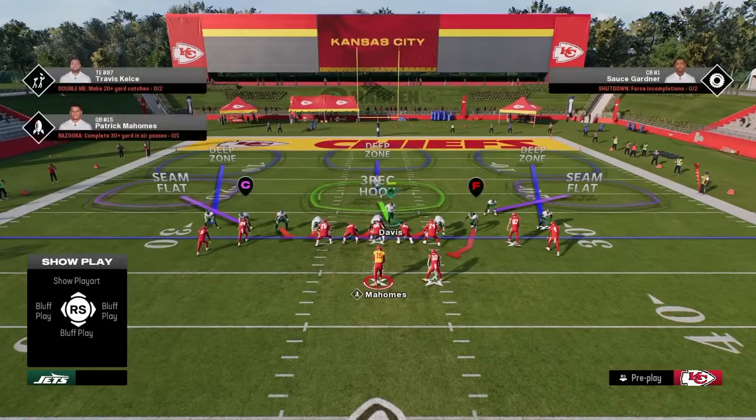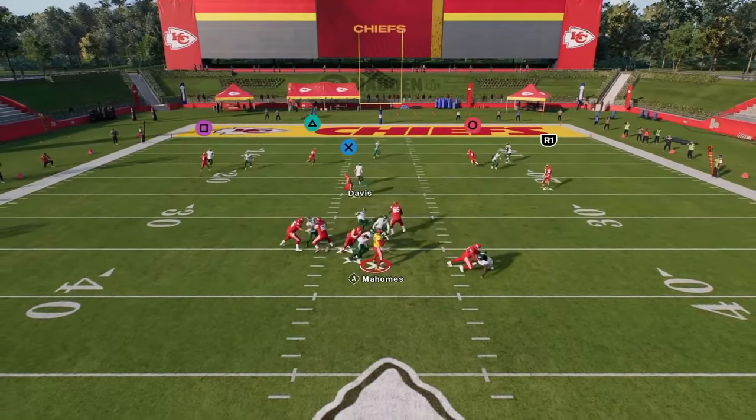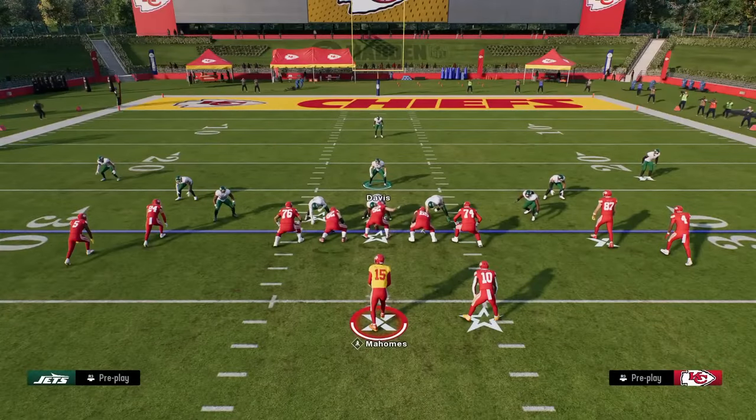The main thing this defense lacks is a good blitz, which is why we put it at number five — because blitzing is the centerpiece of every good defense. That said, while you can still get some pressure out of this, it ranks at number five because it's so good against the run and there are so many things you can do against the pass.